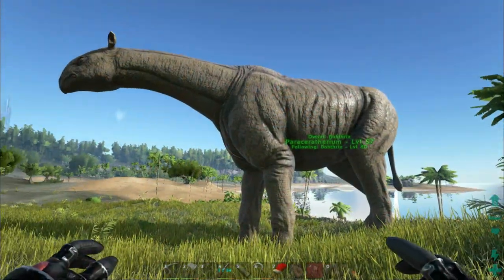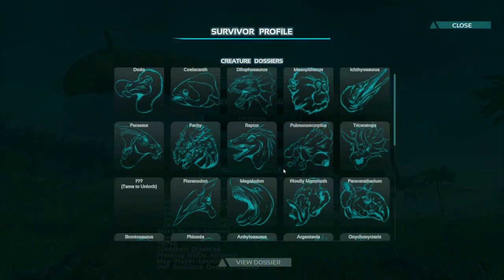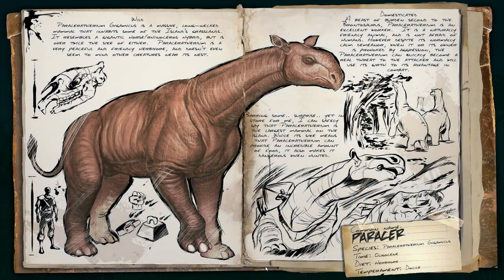I was AFK getting a drink and missed the dossier pop-up, so let's have a look at that. Looking at the domesticated section: it's a beast of burden, second to the Brontosaurus. It's an excellent worker, a naturally friendly animal and not afraid of humans. However, despite its normally calm demeanour, when it or its owner is provoked, the Paraceratherium can quickly become a real threat and will use its girth to its advantage in combat. It can hold lots of weight, it's strong, and it's very tameable.